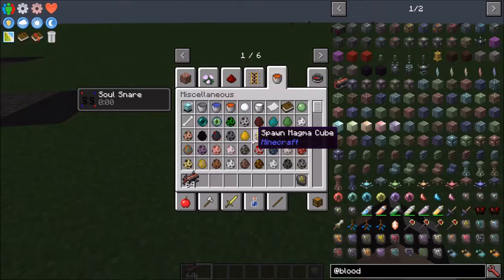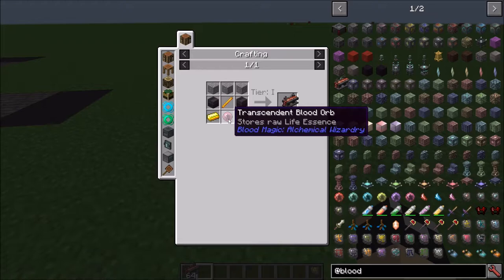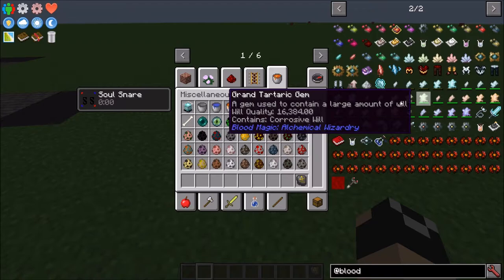Next up we have the Alchemy Table. It's fairly easy to craft — I think it just takes a Tier 1 altar and a Tier 1 Blood Orb. They added the tier indicator there, which just tells you what minimum tier blood orb you need — you'll see it on anything requiring a blood orb to craft. The Alchemy Table is basically what Alchemy used to be in Blood Magic. There's currently no demon summoning or any of that — Alchemy has just been combined all into the table.